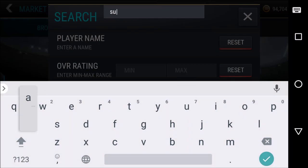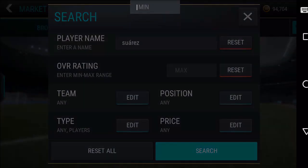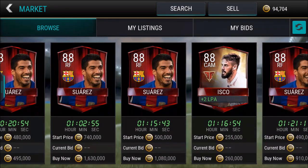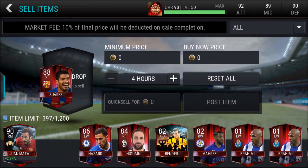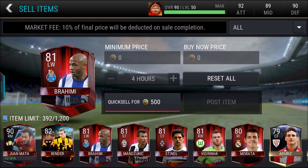I'm gonna go ahead and search up Suarez — 88 to 88. We'll see how much he goes for. 495K listed! The cheapest Striker one was listed for 350,000 coins and he's been sold already, so that's pretty dang good. We got Hazard, Higuain, Mares, Brahimi, and all of these guys on the bench as well.